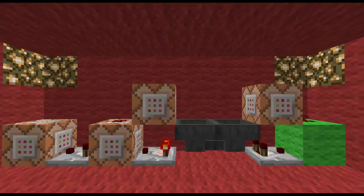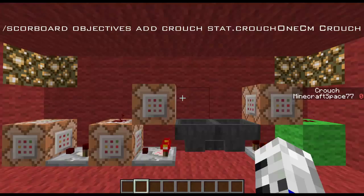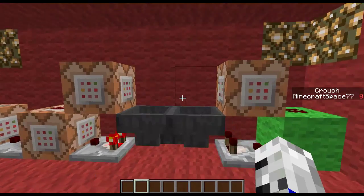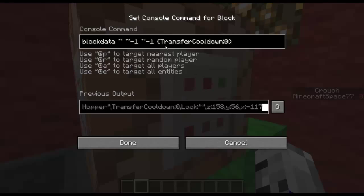First of all, what you want to do is make the command on screen now. It's a scoreboard objective that is a stat.crouch1cm. Once you've done that, you just want to make a hopper clock. I've just sped it up by using a transfer cooldown to 0.